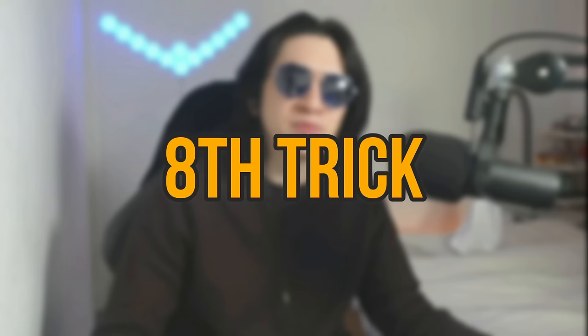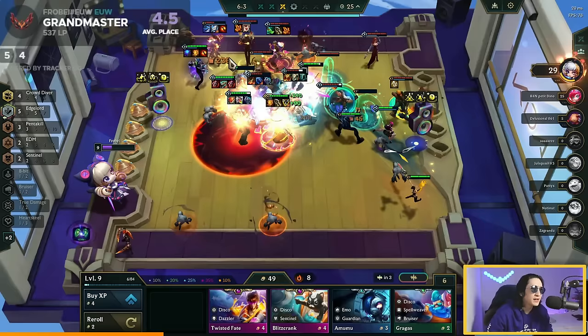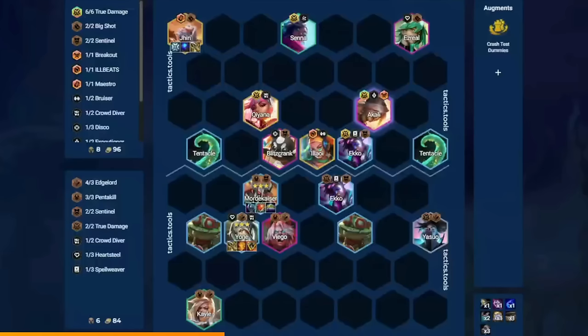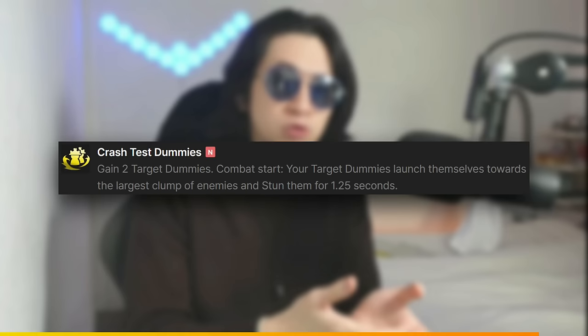Now let's talk about a mistake to avoid if you're playing melee carry comps like Zed or Riven. Most players know to put your main carry behind your strongest tank so Riven or Zed won't be targeted while that tank is alive. However, if you pick the Hom's Crash Test Dummies augment or have something like Zz'Rot Portal, they will steal aggro away from your main tank and die quickly right after — leaving your melee carry exposed while your main tank remains untouched. Avoid Hom's Crash Test Dummies and Zz'Rot Portal when running melee carries like Zed or Riven.